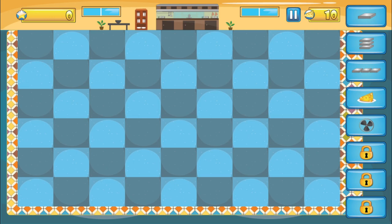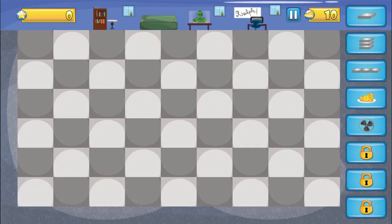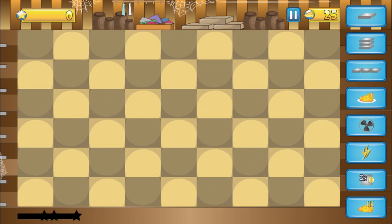Mouse in the House takes the player through five different rooms of the main character's home, and as you can see, the floor of each room is a grid. This is where all of the player interaction will take place.